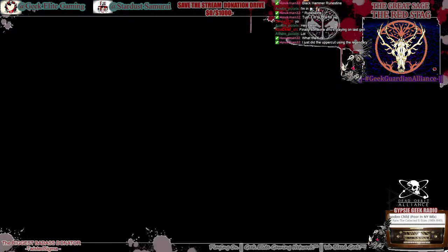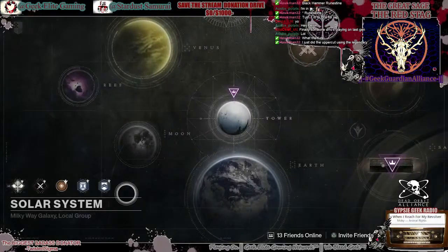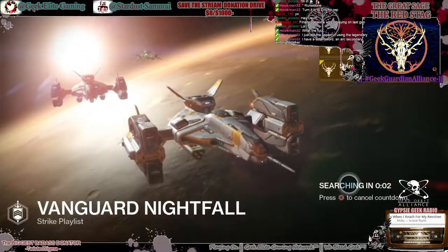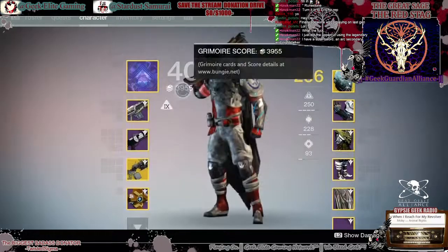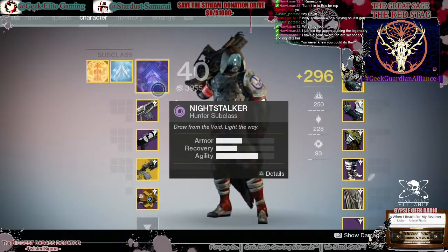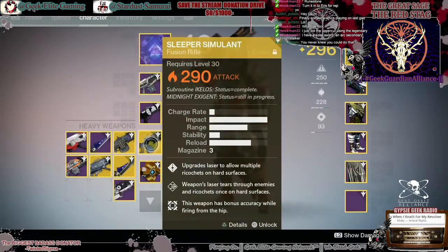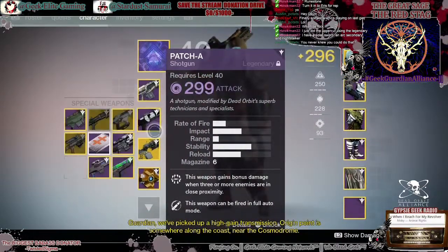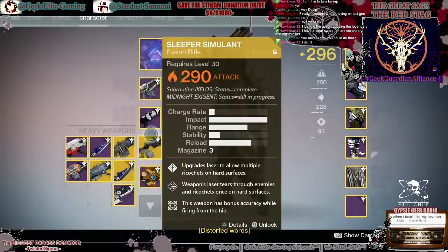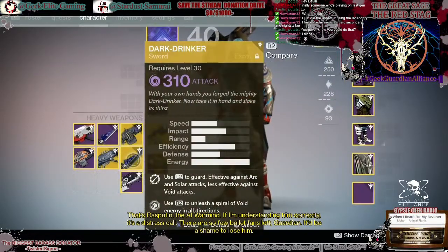Remember what I said: you'll need void to take down the wizard, solar for the captains. We're going to have Taken all the way through - if it's like it was for me - to the very end, so lots of miasma clouds and stuff. I have void for my subclass so that will help with the wizards. I can take the shield down - it's just the first part, don't worry about the arc burn issue because we have to defend in the open.